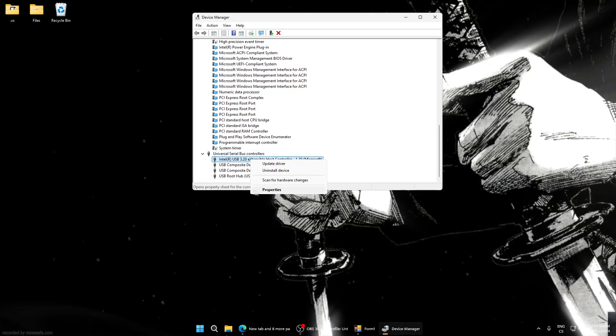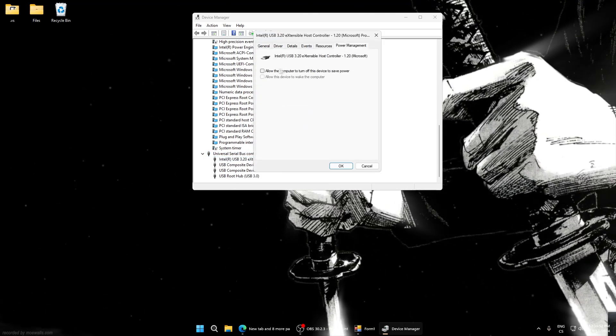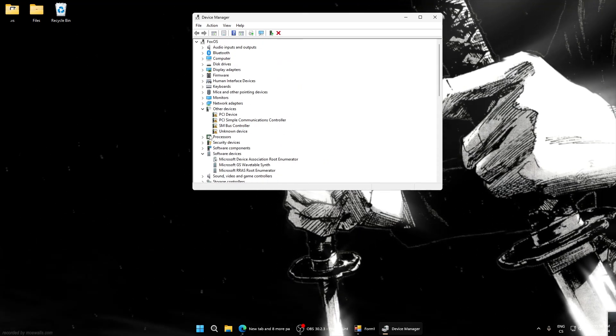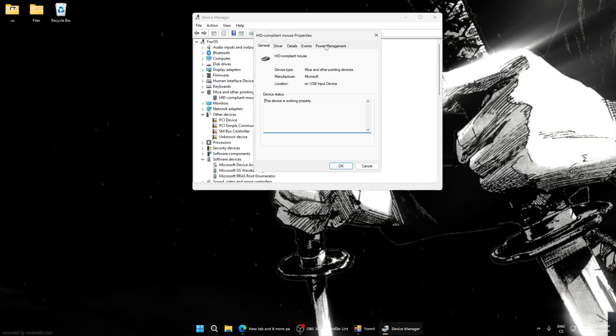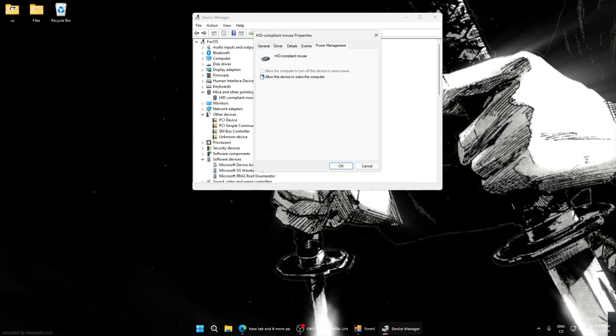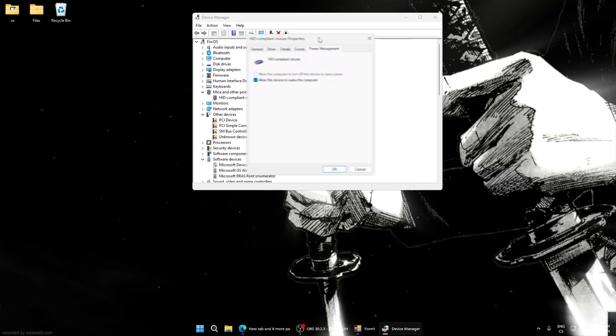Right-click on your USB device, go to Properties, then Power Management, and make sure 'Allow the computer to turn off this device to save power' is unchecked. You can do this for other USB devices as well, like your mouse. Just make sure it is unchecked — don't change anything else.